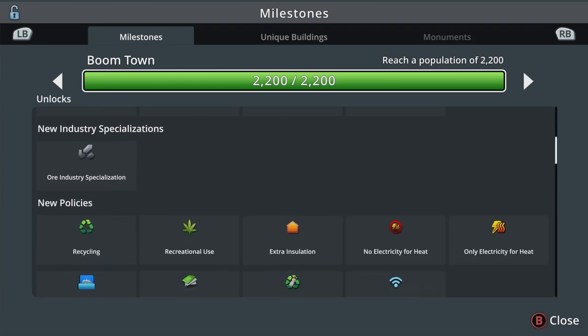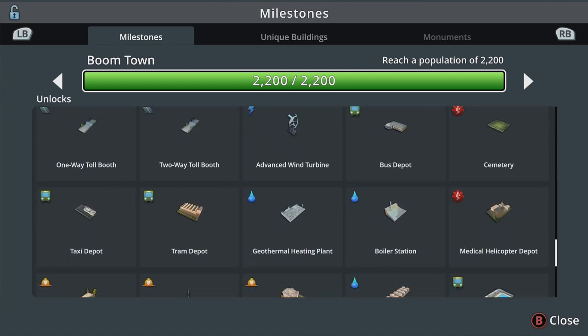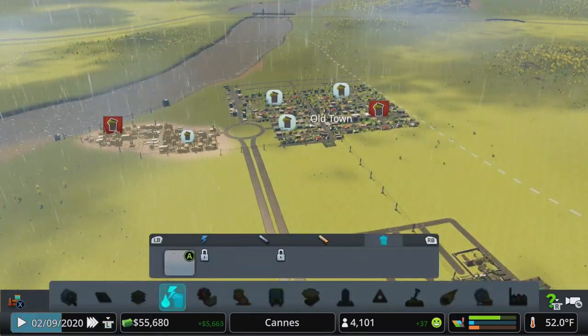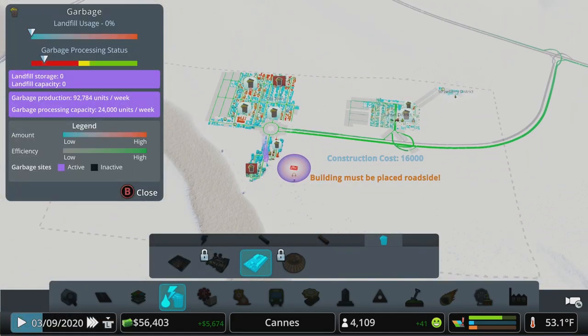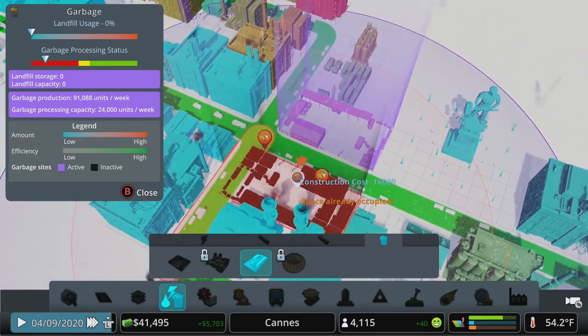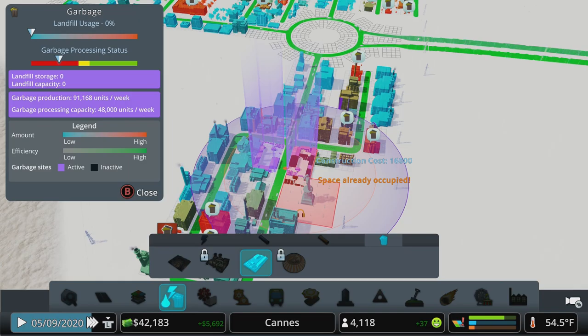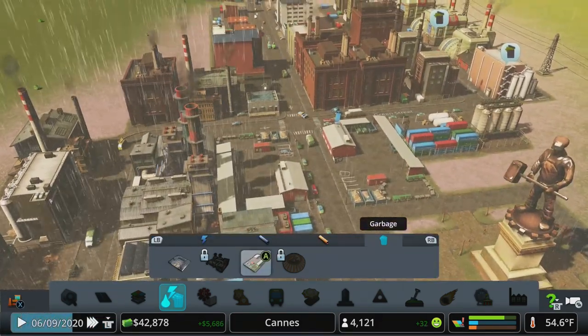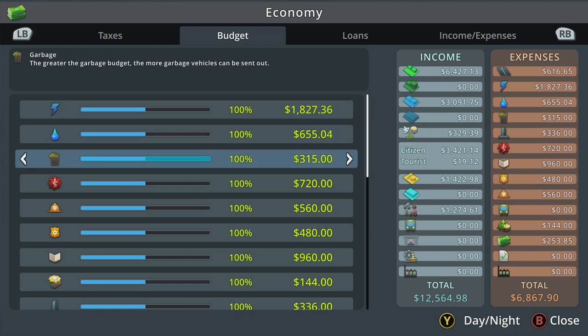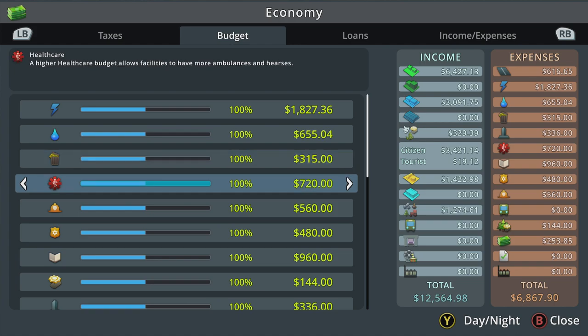Let's jump into policies. First, let's check our garbage coverage — we have one recycling plant for the entire town and it's not doing great servicing everybody. Let's add another one right across the street so the pollution and noise bubble aren't affecting anything but industry — that'll get more trucks on the road. As a temporary fix, in the Economy tab under Budget you can go over budget, though it's less effective long-term. Cranking up the garbage budget sends out more garbage vehicles; the same applies to health care for more ambulances and hearses.